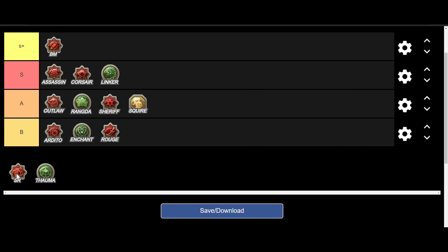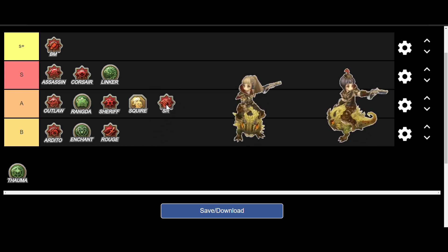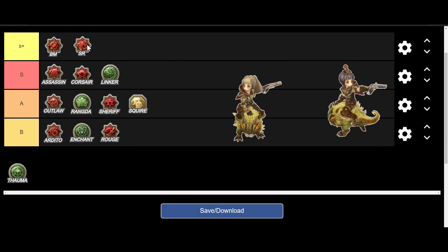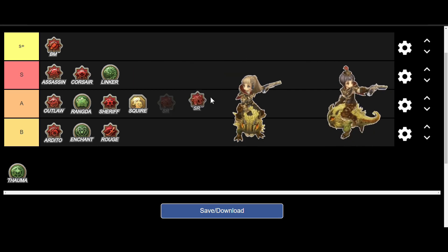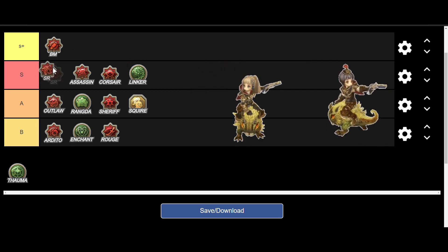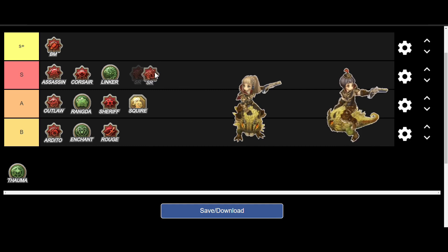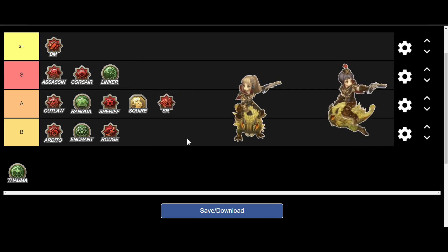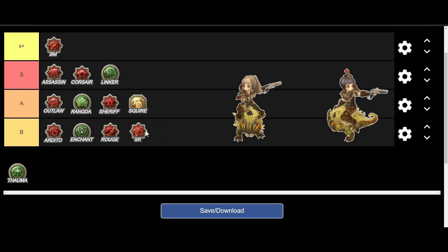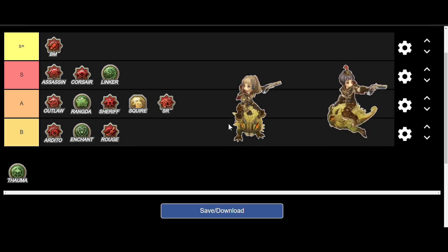Second to last is Schwarzer Reiter, SR. This is the class you pick if you want to move fast while attacking at the same time — really good for farming. Retreat Shot is still useful, but Limacon is struggling. With the way it is right now, it's struggling with its main purpose which is farming. SR should be in A for now — it should probably be B, but its offensive abilities are still very good. It's just not great for farming right now.